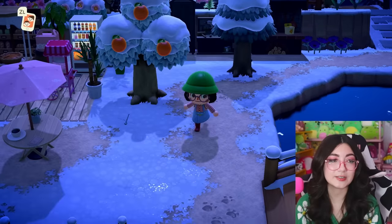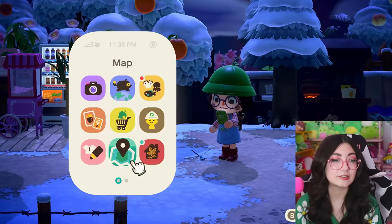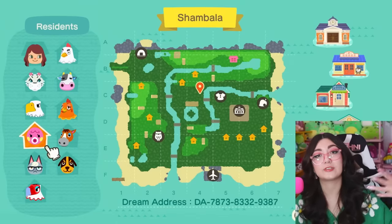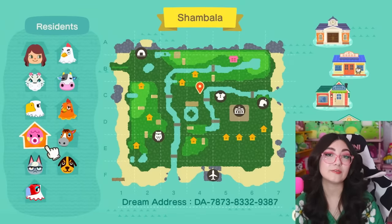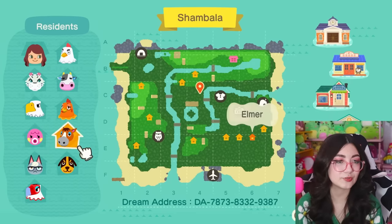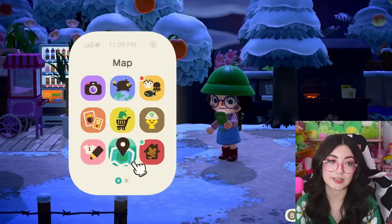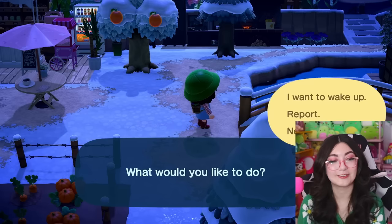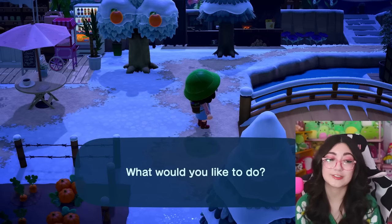I think I've seen pretty much everything here. This is Shambhala — the dream address is at the bottom if you'd like to tour it. Thank you so much for letting me visit, random person — it was a random dream tour. This was really really nice. Such a cozy island.